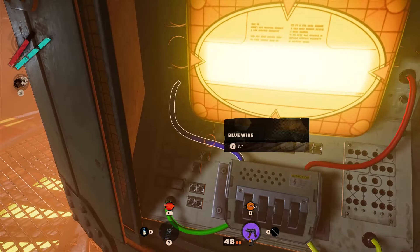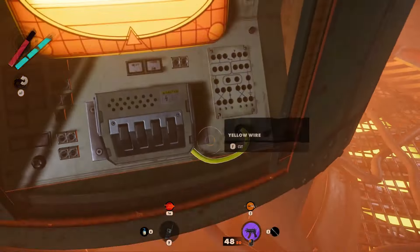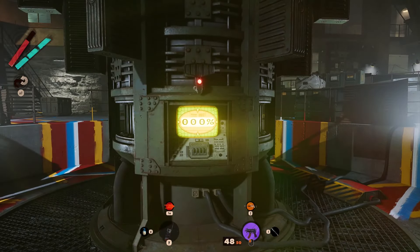Now you will be able to disable the generator by cutting down the cables in the order they are shown on the schematics you checked before. If you cut them in the right order, the reactor will be shut down.